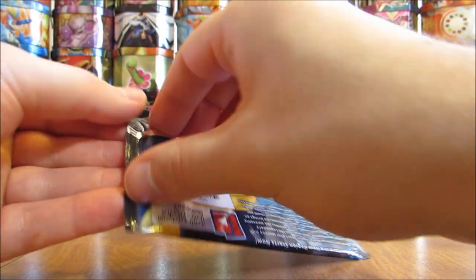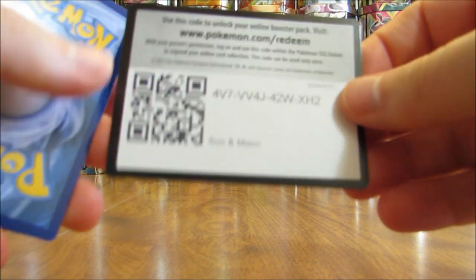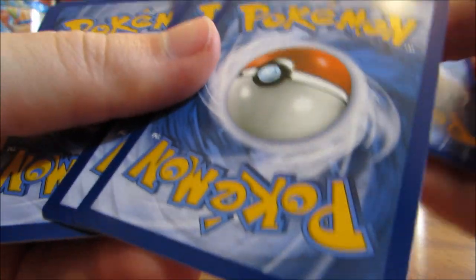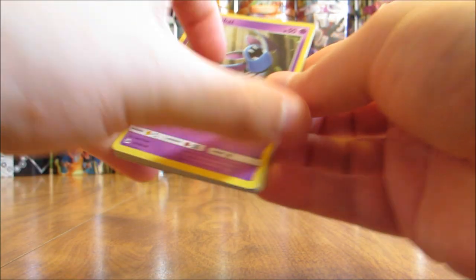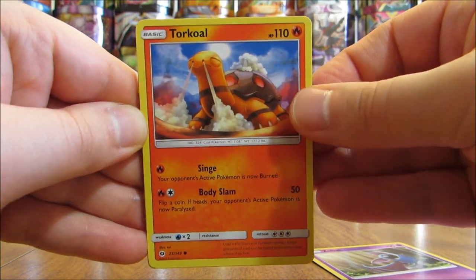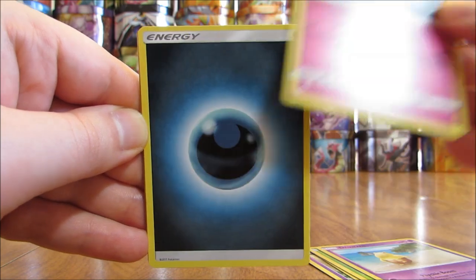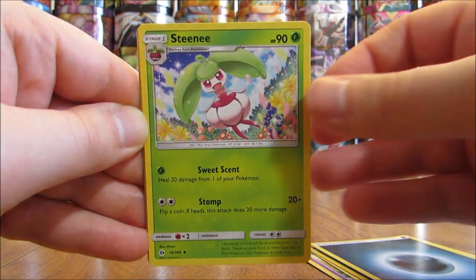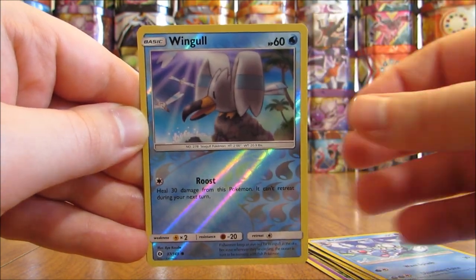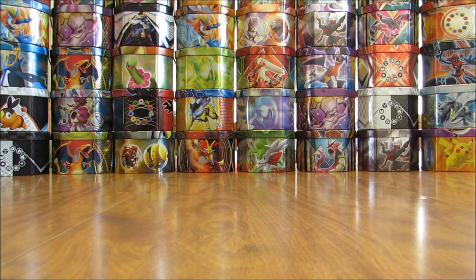Thinking I'll probably get 6 total ultra rares and secret rares, and then 6 hollow cards. In some XY series sets you could get 11 or 13 total hollows and ultra rares combined. This pack starts off with a Zubat, Torkoal, Rowlet, Drowzee, Cutiefly, Darkness type energy, Steenee, Poliwhirl, Brione, reverse hollow of a Wingull at common rarity. And the rare here is an Incineroar — I believe that is the second Incineroar I've pulled this box.